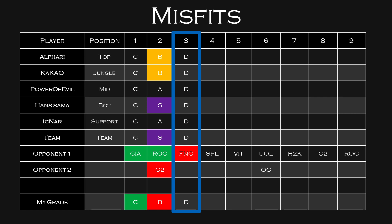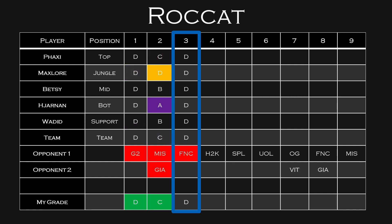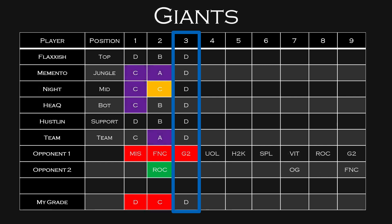Misfits is also hit or miss — in Week 2, Hans Sama had phenomenal fantasy points but Aafroo and Kakao had below average. This week they're going against Fnatic, so I don't think they'll beat Fnatic and that will drop them to D-tier. Vitality looked like they could be fantastic on paper — Cabochard was actually S-tier in Week 2 — but they're going up against H2K in Week 3, which will drop them to D-tier. Roccat is definitely struggling and going up against Fnatic won't make things easier — I think they'll be D-tier across the board. Origin haven't won a game yet; Week 3 will be no different — they'll lose to Splice and continue in D-tier. Giants are going against G2 and won't beat them — D-tier across the board.